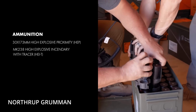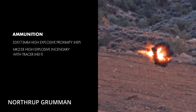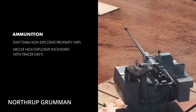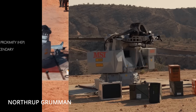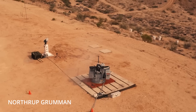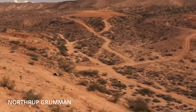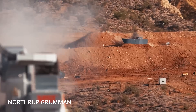When it fires, that Mark 44 Bushmaster II spits out 30mm rounds at selectable rates of about 100 or 200 rounds per minute at over 1,000 meters per second. It uses a dual-feed system, so you can load two different ammunition types and switch between them instantly. One of those types can be programmable airburst, which is what you want when going up against small drones. Effective range is about 2.5 to 3 kilometers against the kind of drones it was built to kill.